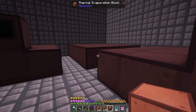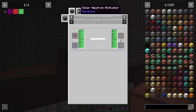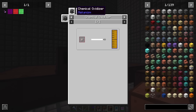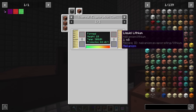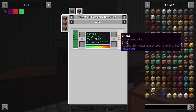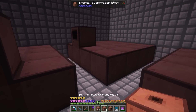The next thing is setting up some of these solar evaporation plants — we're going to set up three of them, and we have a fourth one to produce tritium. To get tritium you need a solar neutron activator getting lithium, and then with the lithium you get the tritium. You get that from liquid lithium. The way you get liquid lithium is from brine going through thermal evaporation powered by heat. To get brine it's done in another thermal evaporation using water — it's 10 millibuckets water to 1 millibucket brine.